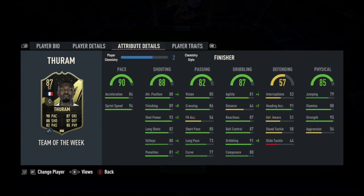He has 90 pace, 88 shooting, 82 passing, 87 dribbling, and 85 physical. Looking at the detailed stats, he has very high amounts of pace, shooting, and dribbling. Apart from his defending, he's got very high stats across the board, so a very good base card. Predominantly on the pace and shooting side, but all round very good. We're going to show you the clips and then talk about him afterwards.